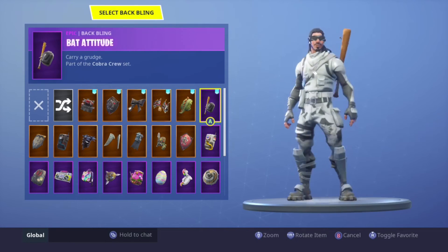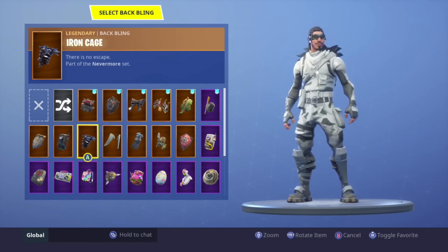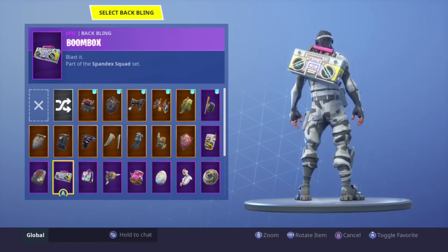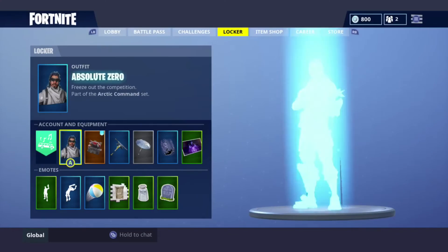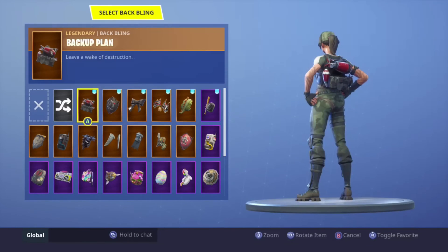Next up we have the Absolute Zero — not a lot of people have this and it's getting pretty rare. I would just wear the bow or the wings to be honest. Iron Cage doesn't look bad but that's about it for this skin — nothing much really goes with it.